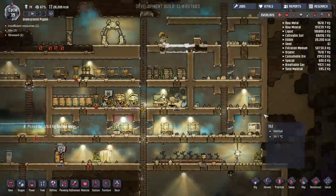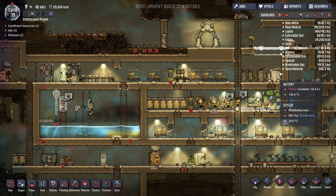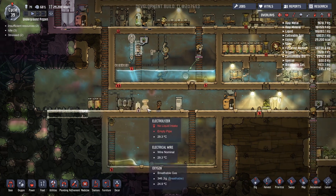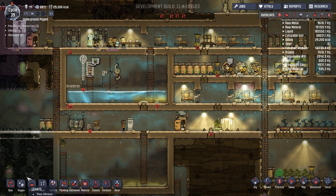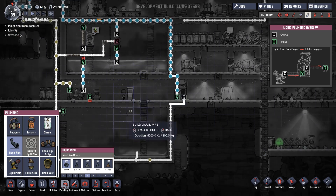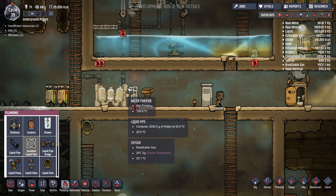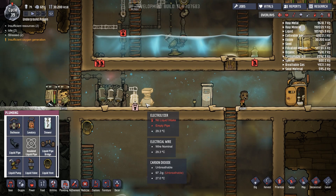It says 'breathable gas like we own it' — I don't know exactly why it's saying that. Also a little bit of hydrogen mixed in here. So we're ready for a water pipe on this thing too — we'll just go like this, that's all we need to do. So a little bit of the reclaimed water will get put into this thing and turn into oxygen.